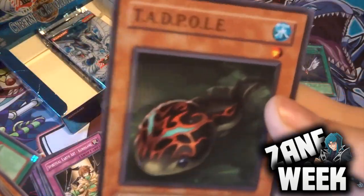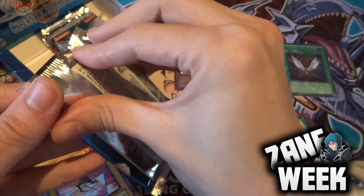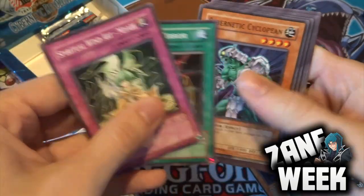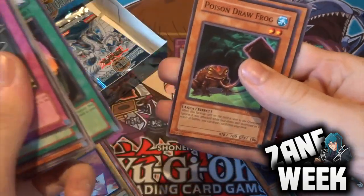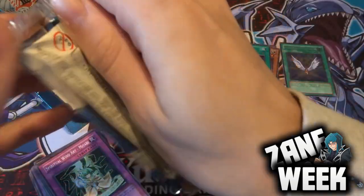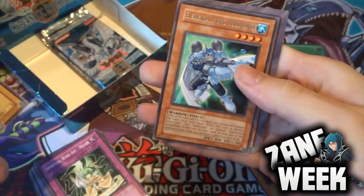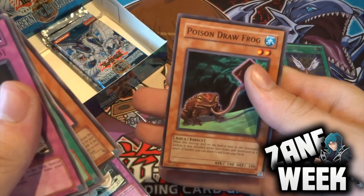Tyranno Infinity, Pot of Generosity, and Tad Ball. Next pack: Spiritual Wind Art Miyabi, Dragon's Mirror, Steam Gyroid, Another Dimension Wall, Battery Man C, Fusion Recovery, Poison Drawfrog, Cyber Archfiend. Then Shein Spy again, Suitsuu, Elemental Hero Bubbleman for our rare. We've got Gyroid, Mad Lobster, Battery Man C, and Poison Drawfrog. We're about halfway through the left-hand side, getting to the wire.